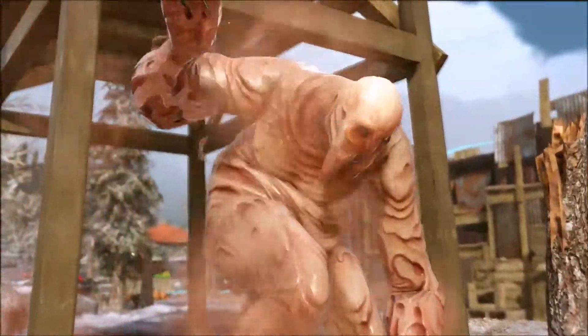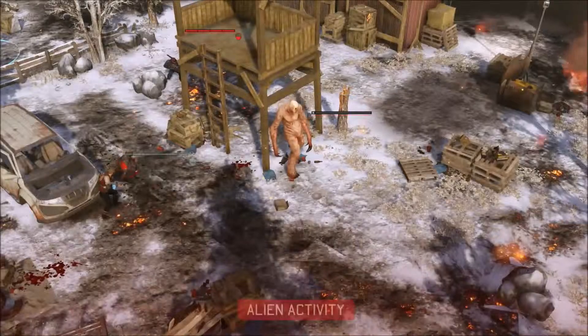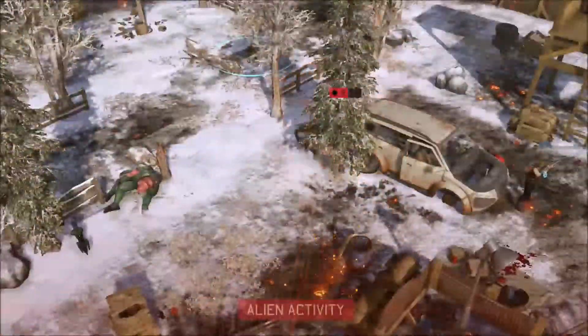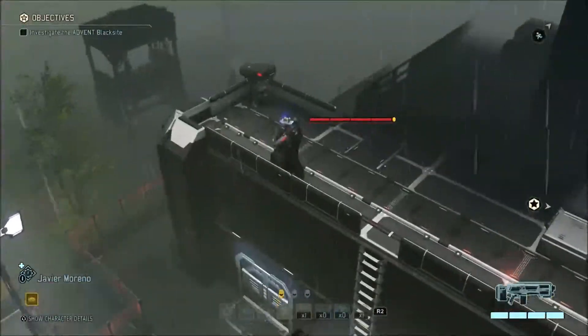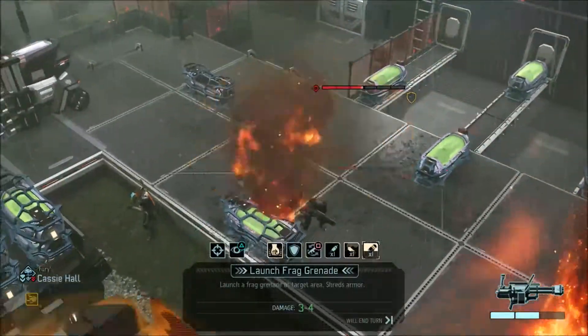I really like the graphics in XCOM 2. The colour scheme is quite bright and colourful with a lot of detail in the character models and environmental effects such as explosions, shattering of glass, damage to buildings, and destruction of cover. The maps are procedurally generated, creating randomness and different layouts for all missions. There are some instances where models clip through terrain when crouched or firing, and occasionally textures disappear temporarily when models are moving, but these are quite rare.